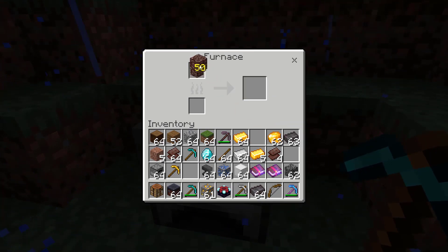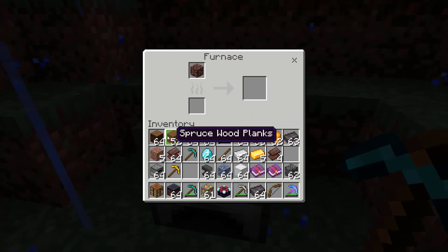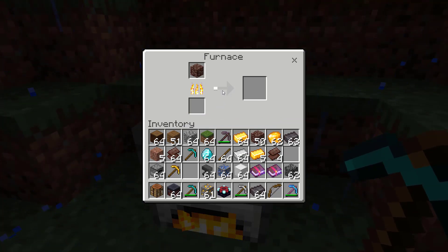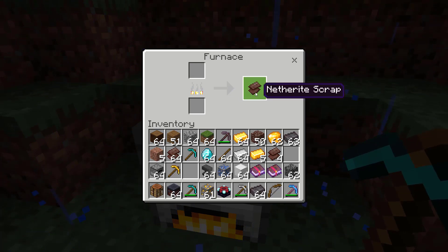Put one of your ancient debris in the top box and put some fuel in the bottom box — I'm going to use a plank of wood. Now you just have to wait a minute and your ancient debris will be smelted into netherite scrap. You're going to need four pieces, so do this four times.